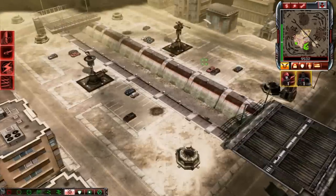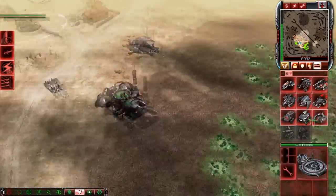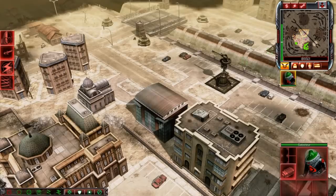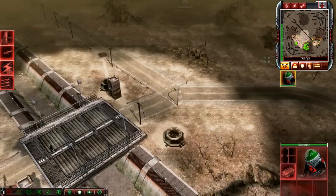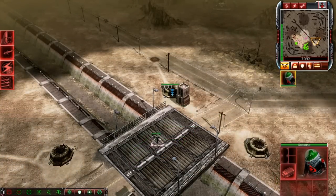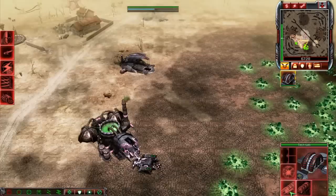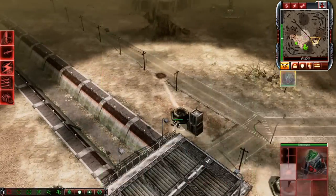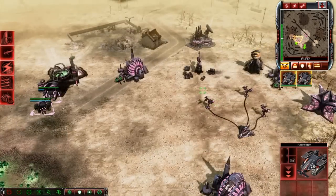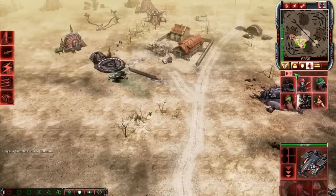Do I want to build some Black Hand troops? Maybe. I can help with that. No construction options for trapping it. Let's get those upgrades, because upgrades are good in this game. I need another Tiberium chamber thing.